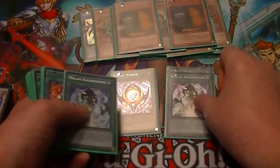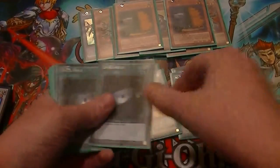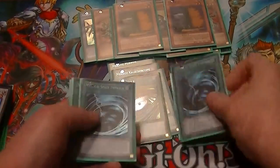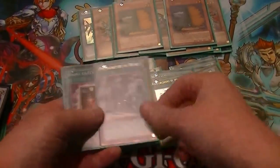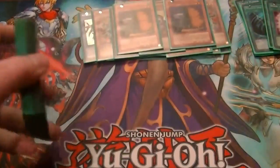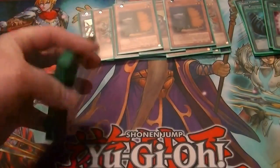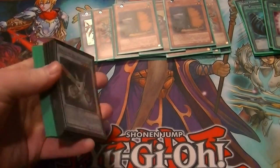Two Mirror, two Kaleidoscope, two Cycle, two Dark Hole, three MST, one Roto, one Preparation, one Book of Eclipse. There are no Traps in this lineup — I prefer it that way so there's no back row I have to worry about setting up for.